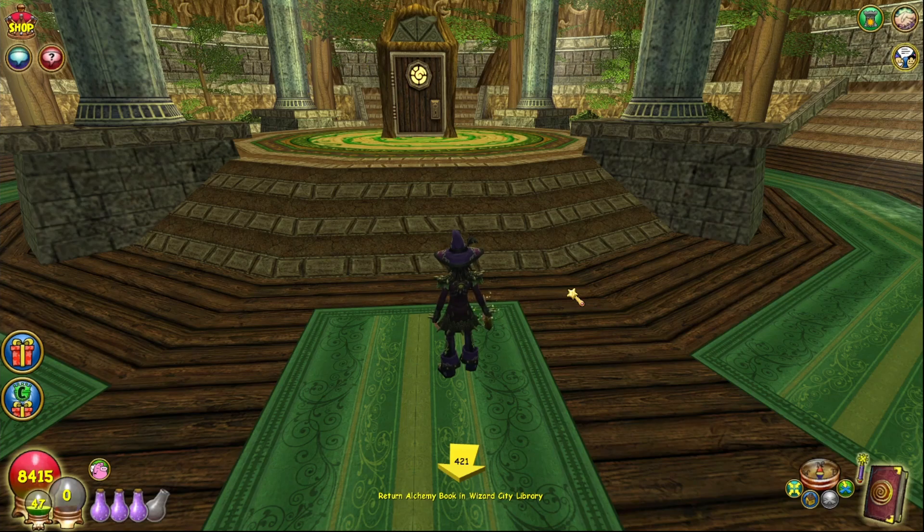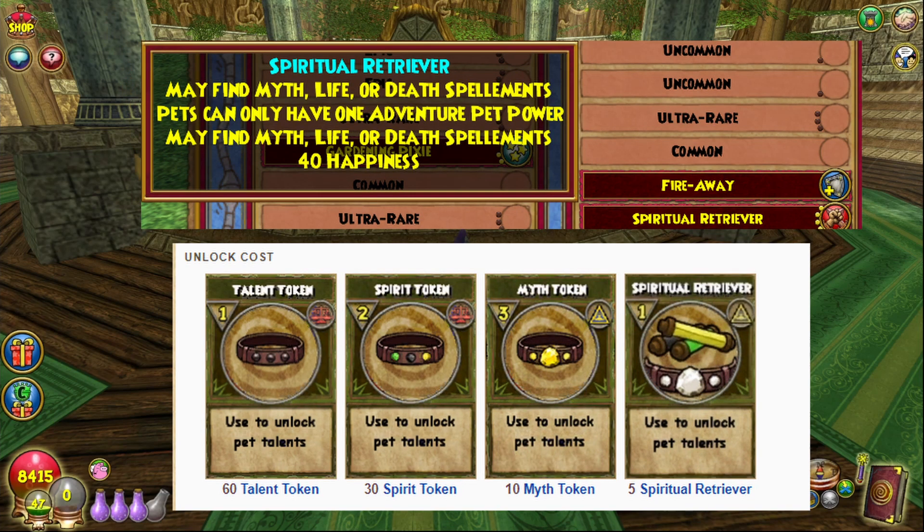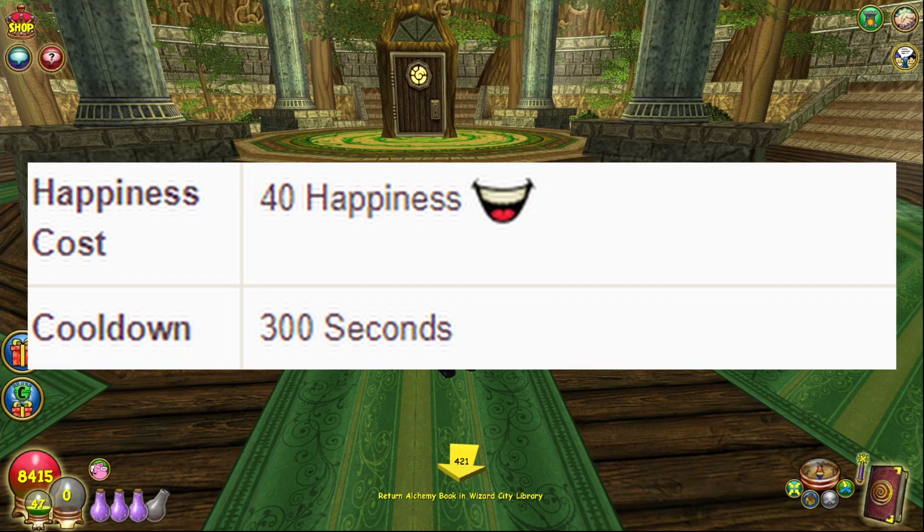The second method is the Elemental Retriever or Spiritual Retriever talent on your pets. It's a talent you can manifest on a pet, but you do need talent tokens to unlock it, which is very tedious. Once you have this talent on a pet, when you open a wooden chest there's a chance you get the spellament for that respective world you found the chest in. The problem is it has a five-minute cooldown.